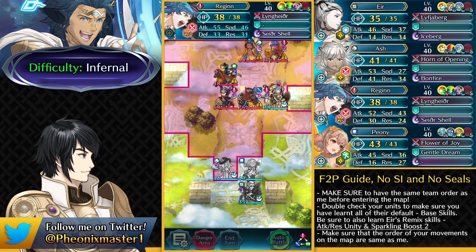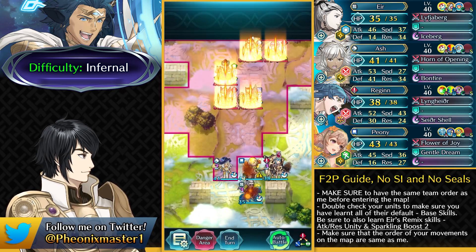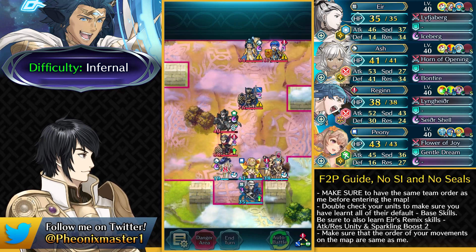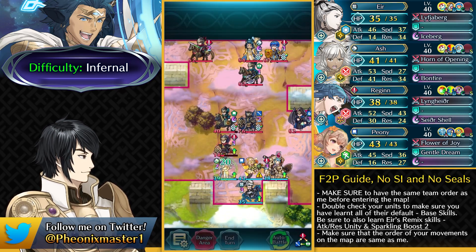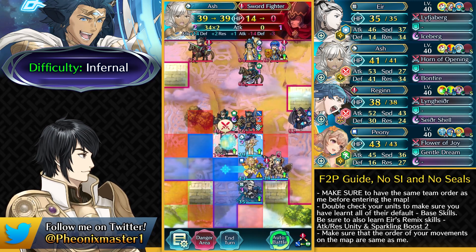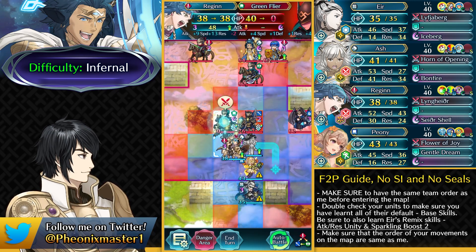Getting that mage out of the way is really helpful for our Ash and Eir. Otherwise that mage is really annoying and Eir cannot really outspeed that mage so it can just get free damage. The Sword Infantryna does have Instant Sword, so that's why it doesn't get auto-doubled by Ash. We can go ahead and just take him out.